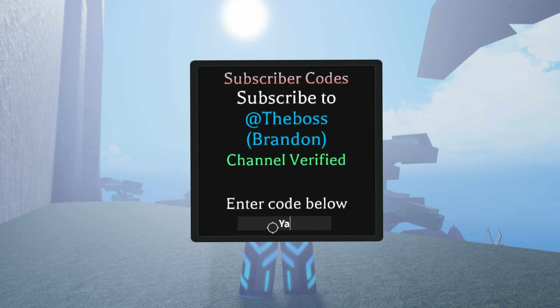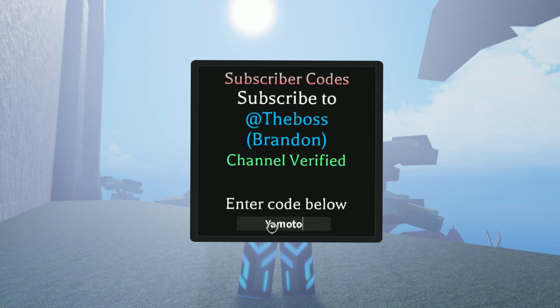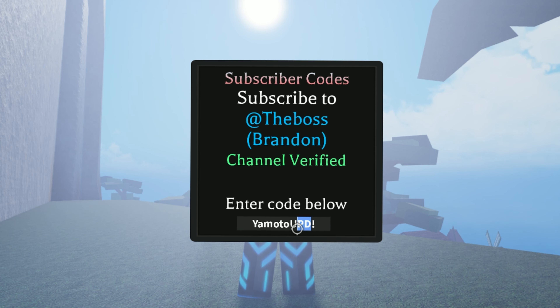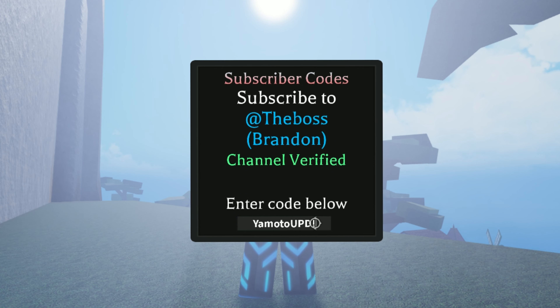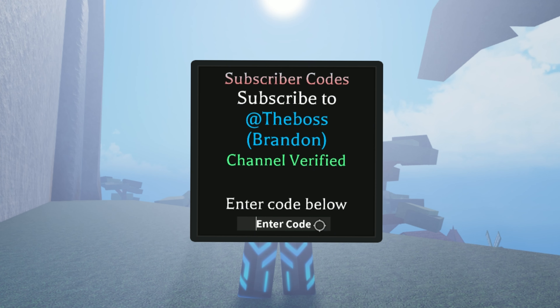The first code is: exclamation mark, then 'update', with U and Y both in capital letters — so '!UpdateY'. Let's see if this code works. I entered the code and it worked successfully.